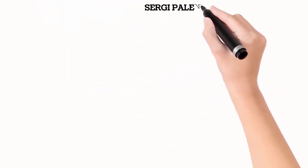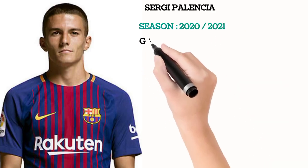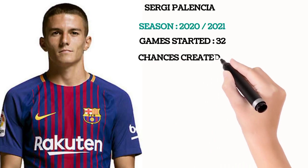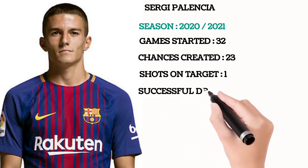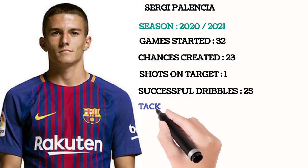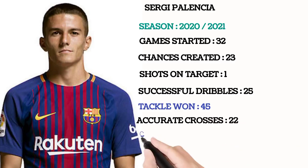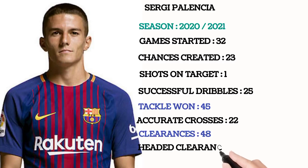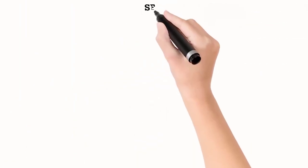Sergei Palencia in the 2020-2021 season: games started was 32, chances created was 23, shots on target is one, successful dribbles 25, good in tackles which is 45, accurate crosses 22, clearances 48, head clearances 23, interceptions is 34, goals he had is zero, and assists is also zero.